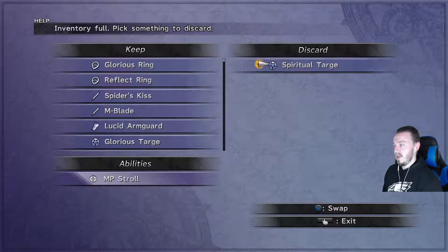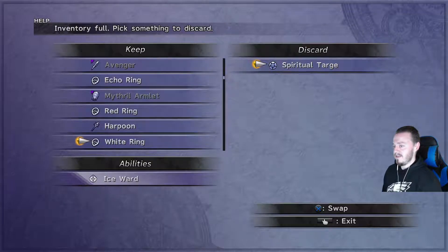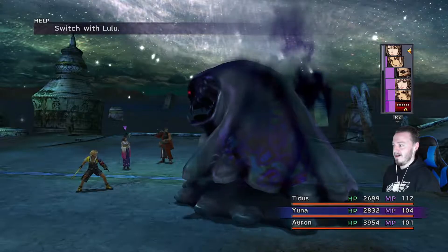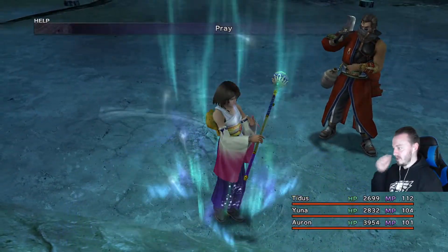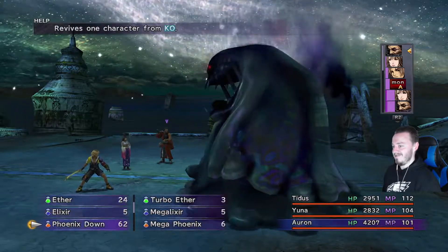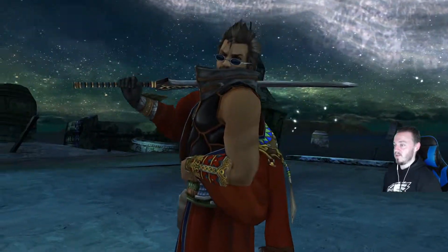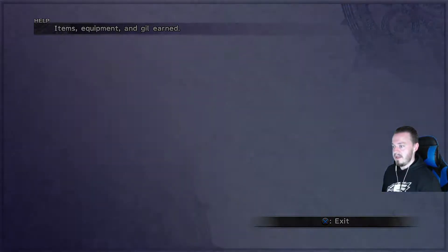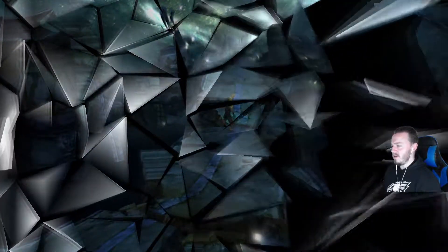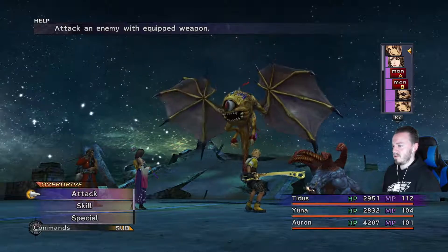It's a Spiritual Targe with MP Stroll — I don't see that often, so I'll keep it and get rid of something weaker. Let's use Pray so Yuna can get some experience just for being in battle. Titus has Zombie Touch on his weapon, that's why when you attack with someone who doesn't have it you won't see the enemy get zombified — you need it as a key ability on your weapon. I couldn't give it to everyone.